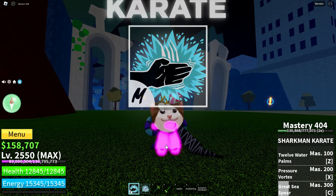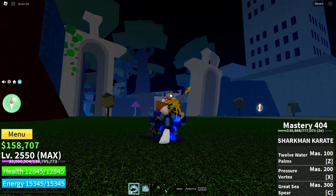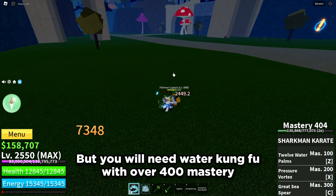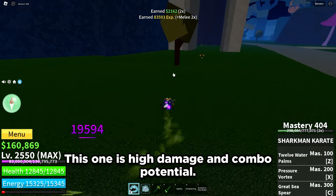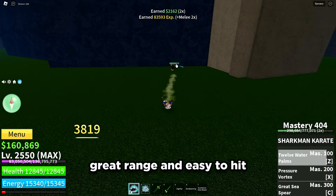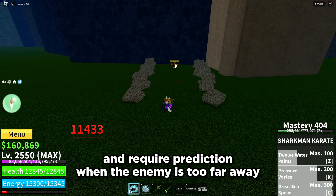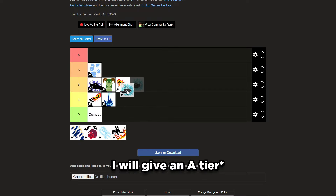Next is Shark Man Karate. This is a better version of Water Kung Fu and costs the same price as Death Step, but you need Water Kung Fu at 400 mastery. This one has high damage and combo potential, great range, and is easy to hit. But some moves have knockback and require prediction when the enemy is too far away. So I will give it an A tier.